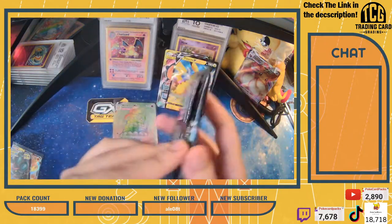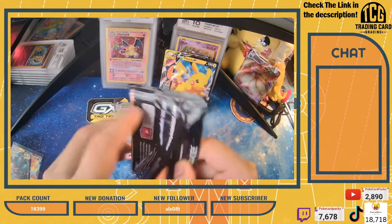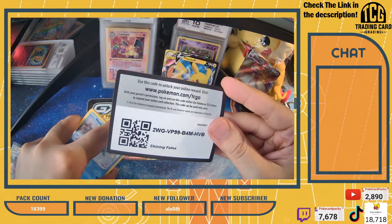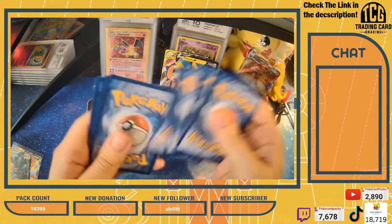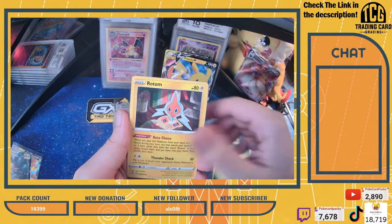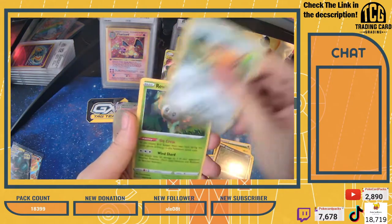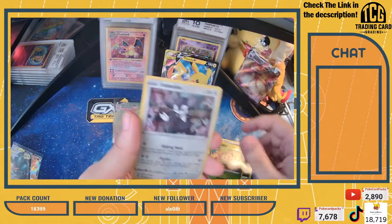Let's move on to pack number two - maybe we'll get a few more hits out of our Shining Fates packs. There is the code card for you guys. Starting with our Energy, Tropius, Cramorant. For me right now it's 5:40 - what time is it for you guys? Grookey and an Indeedee holo.